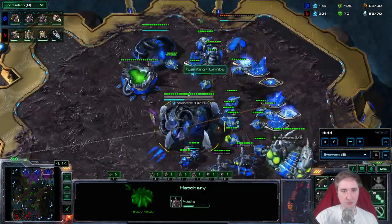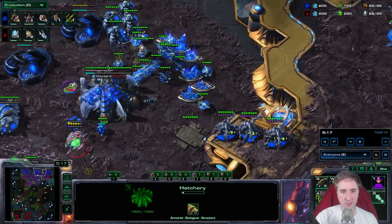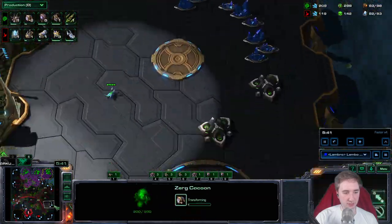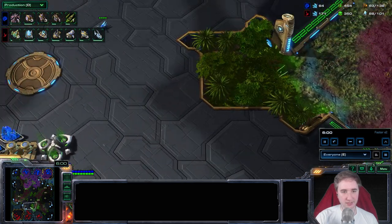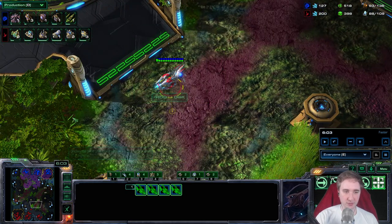Then we just macro up. I'm using the same timings as in the guide — I'll include the replay in the comments but I'm going to rush through this to keep it a light overview. I'm doing most of my scouting with the Zerglings, and now I know it's two Stargate Voidray because there are already four Voidrays out.